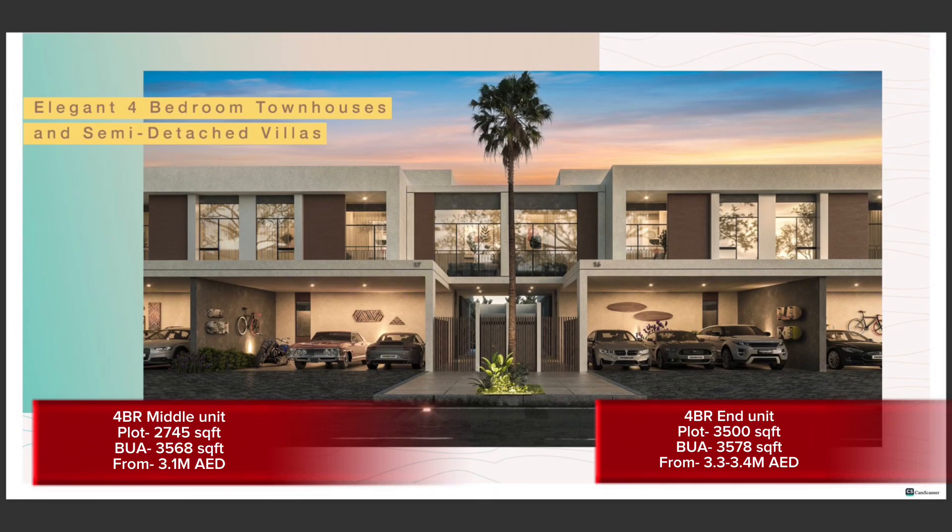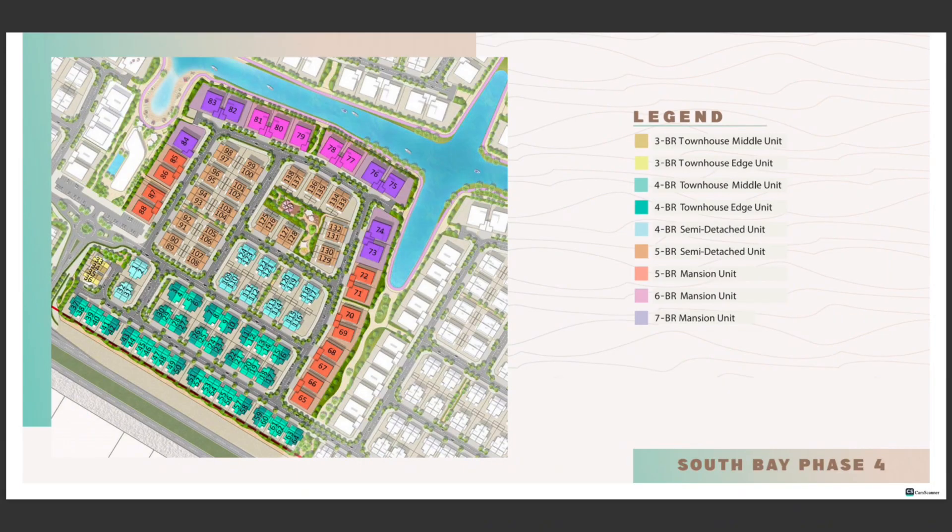The middle units are going to start from 3.1 million dirhams, whereas the end units are going to start from 3.3 and go up to 3.4 million dirhams. As you can see on the cluster map, the teal blue color represents the four-bedroom townhouses.